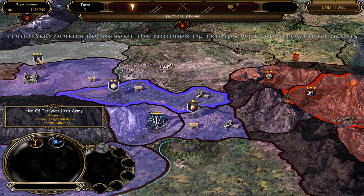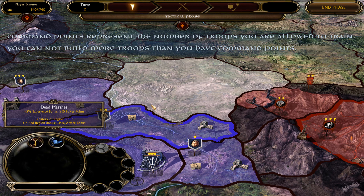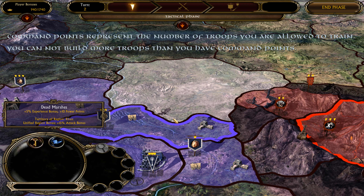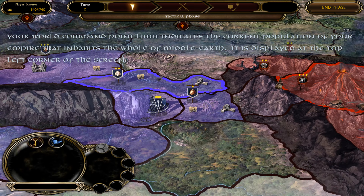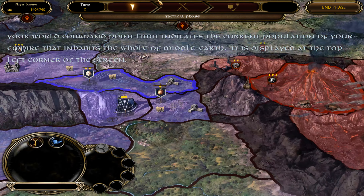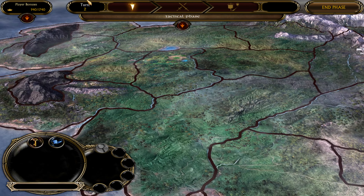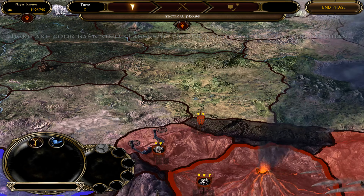In the retreat phase, all armies led by heroes that are defeated in battle must withdraw to safe territories. Since you do not have any defeated hero armies at this time, the game will continue to the next phase. Now that all phases have been finished, a single turn in War of the Ring is completed. A new turn begins, and you start again at the tactical phase.